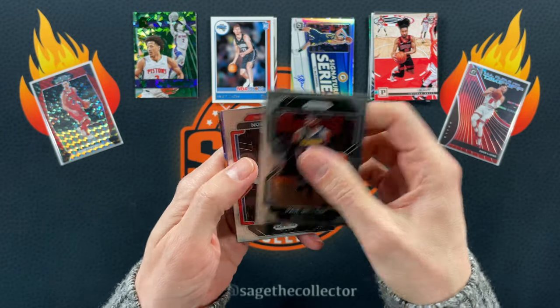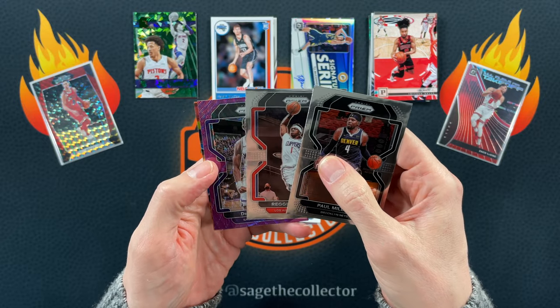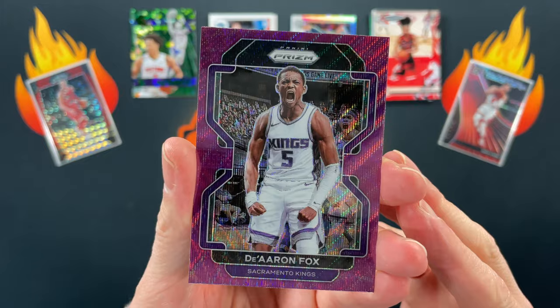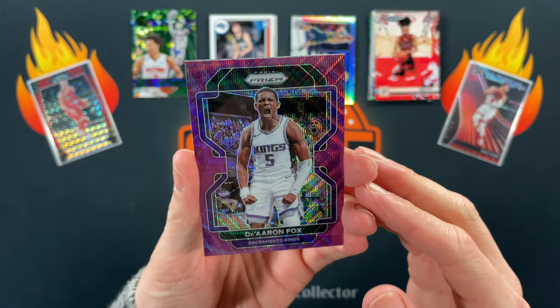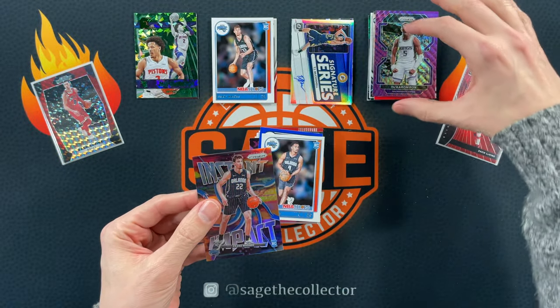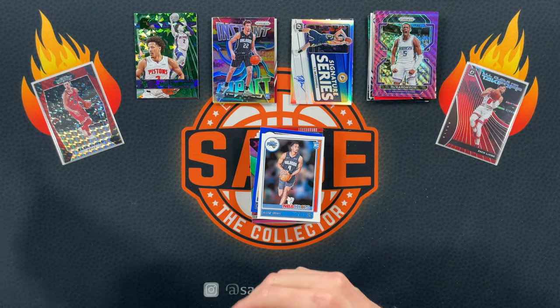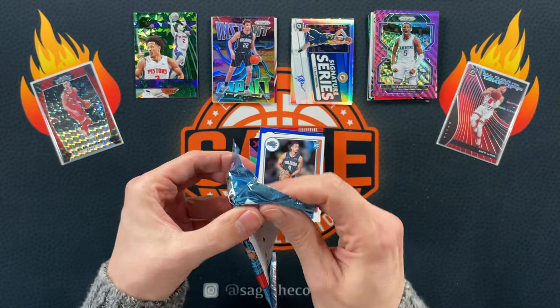Paul Millsap, Reggie, and we got a purple wave — oh nice! That is a cool jersey match and I love that photo; that is a sweet card. And there you go — a little hollow Franz action, covering up Franz with Franz. That was a good Prizm pack, I like that.